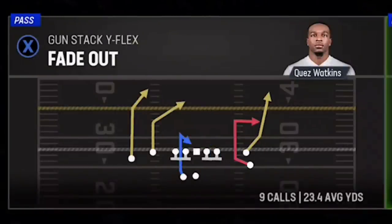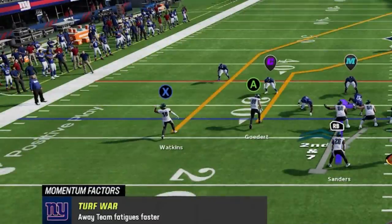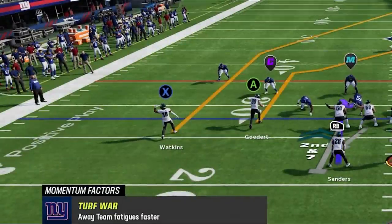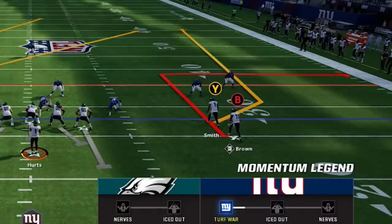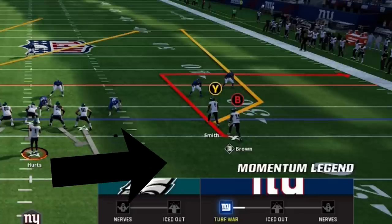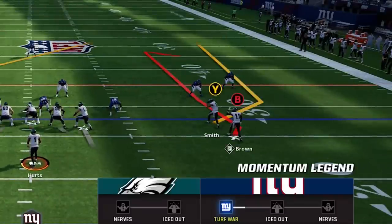I have to flip the play to run it to the open side of the field, and when I get to the line of scrimmage Quez is on the wrong side. I'm actually glad this happened though, as it gives me an opportunity to show that you don't need a 98 speed receiver like Quez for this to work — Devontae Smith only has 92 speed, which is plenty fast enough. To set this play up, it is best to run it from a hash mark to the open side of the field, because you need space to pass lead away from the cornerback. The only hot route you need is to put the B receiver on a comeback route.